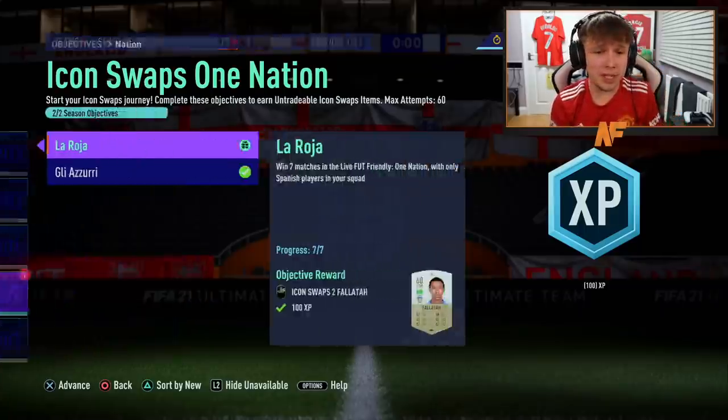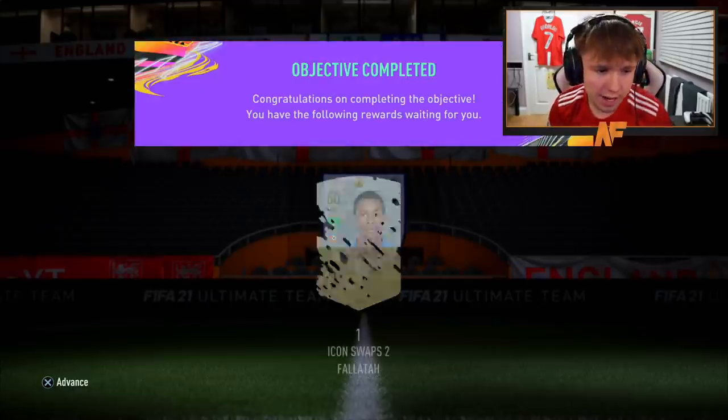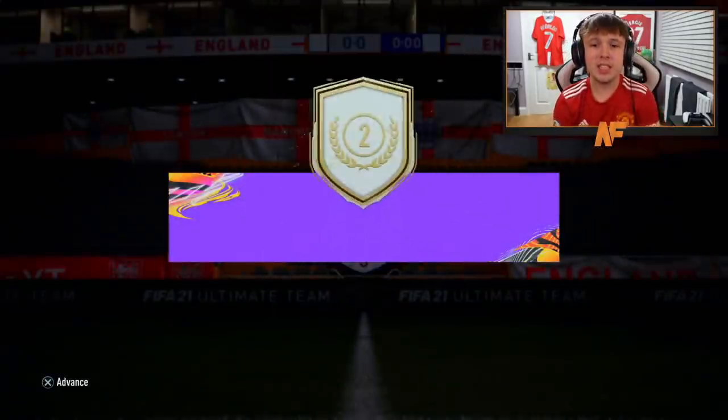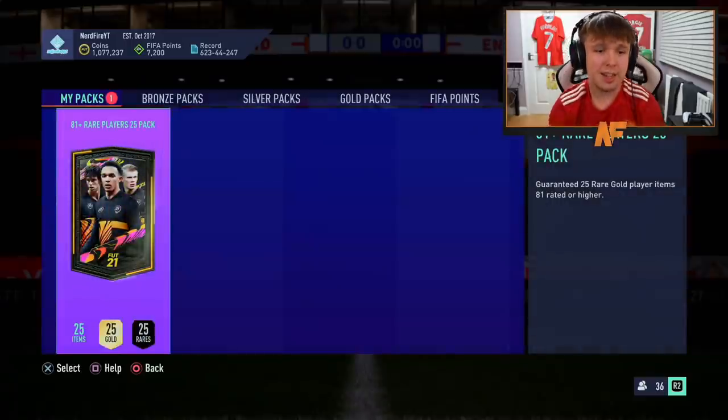I've gone ahead and completed two tokens — done the nation ones. This is my second token from Icon Swaps 2. Let's go ahead and open up the 81-plus pack and see what we can get. 81-plus times-25, here we go.